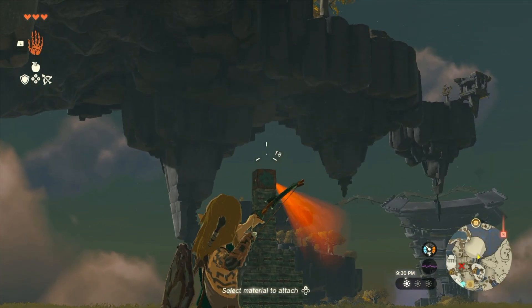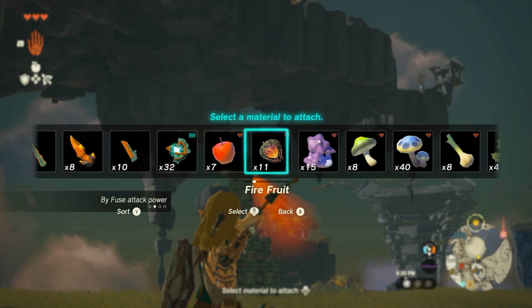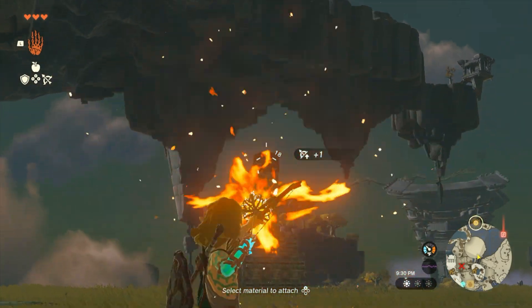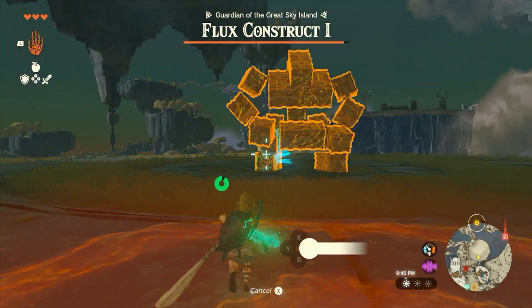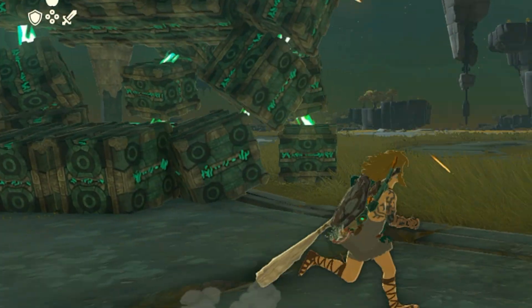Once you're on the plateau, there will be a bunch of blocks with a rotating spotlight. This is the first mini-boss you'll encounter in Tears of the Kingdom. Once you start the fight, the Flux Construct will teleport around and try to smash you. Don't let him smash you — simple as that.